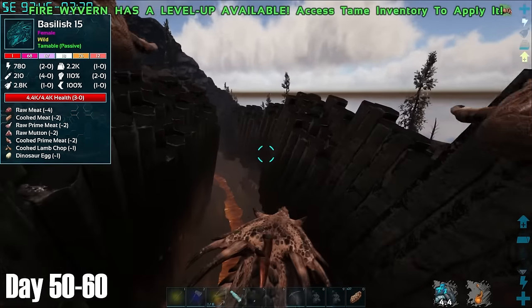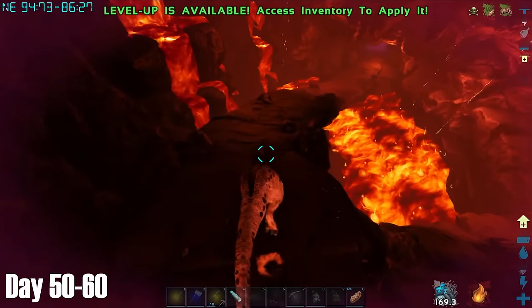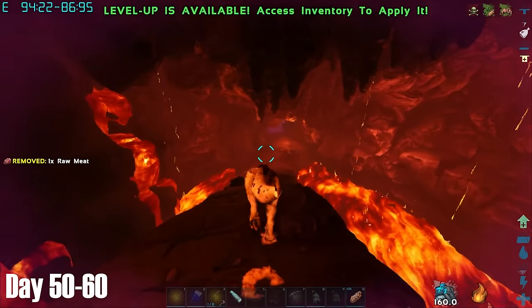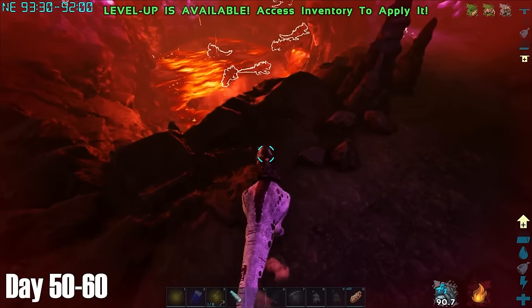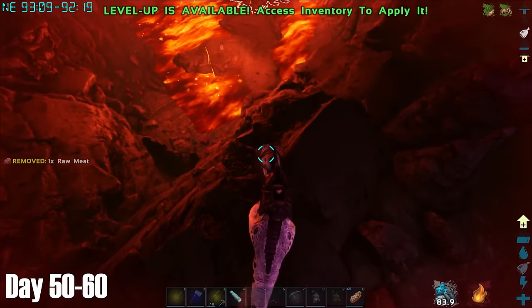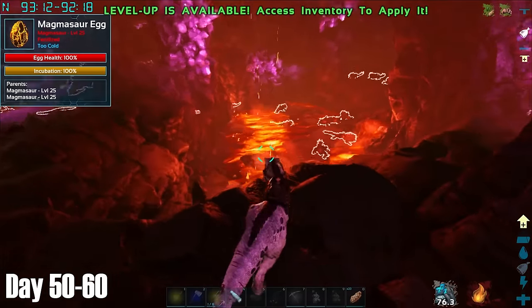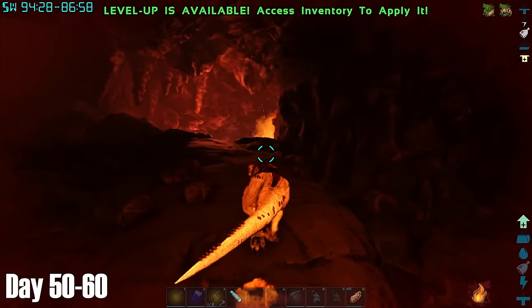A cave I had almost forgotten about was this cave located at the bottom of the Fire Wyvern Trench. I was pretty sure this cave must lead to the Magmasaur Trench, but I decided I wanted to check it out. Whether or not this will actually be in the official release of Fjordor I don't know, as the Ark devs have a track record of removing DLC creatures from modded maps. Inside the cave I found out that it was indeed a Magmasaur Pit, but I couldn't hang around for too long as even completely naked I was losing health at a rapid rate. If you are going in there, it's probably better being in Melee armour.